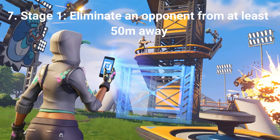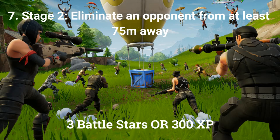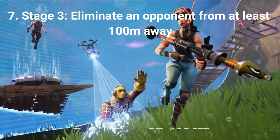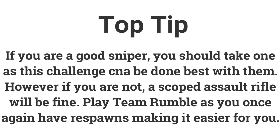The final challenge for week 2 is a stage challenge. Stage 1: eliminate an opponent from at least 50 meters away for 3 battle stars. Stage 2: eliminate an opponent from at least 75 meters away for 3 battle stars. Stage 3: eliminate an opponent from at least 100 meters away for 4 battle stars. A sniper is best, especially for the 100-meter stage, but a scoped assault rifle can also work. Team Rumble is great for this since you respawn, giving you multiple chances.